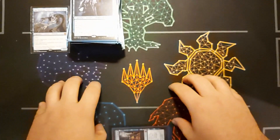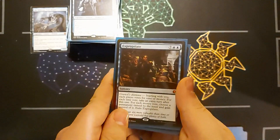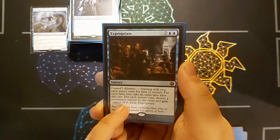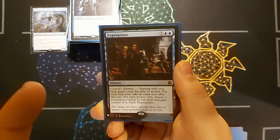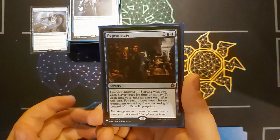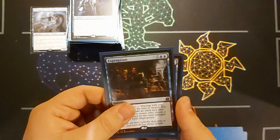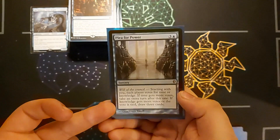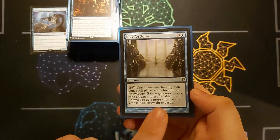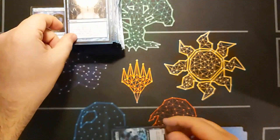Now we get to the real meat of the deck — the win cons. I've got Expropriate: everyone votes time or money. For each time vote I take an extra turn; for each money vote I steal a permanent. I'll obviously pick time for at least one extra turn. And Plea for Power — everyone votes time or knowledge; whichever gets more votes either gives me an extra turn or lets me draw three cards. At four mana it's not as powerful as Expropriate but still solid.